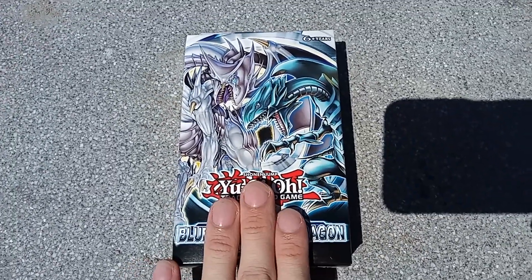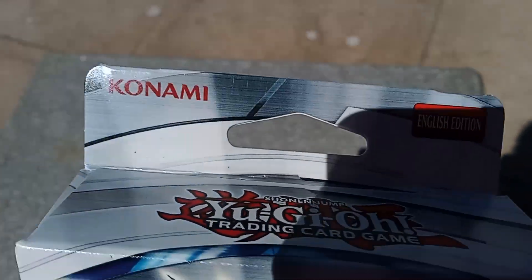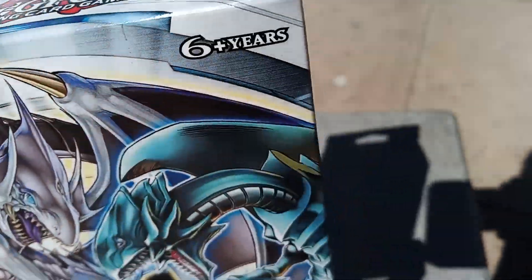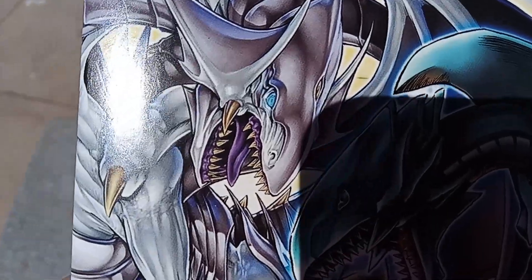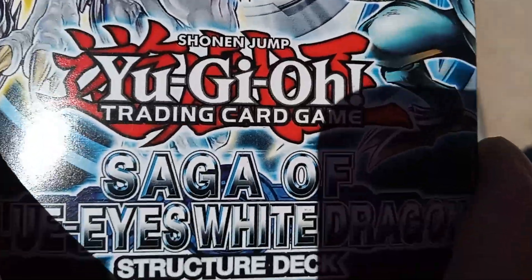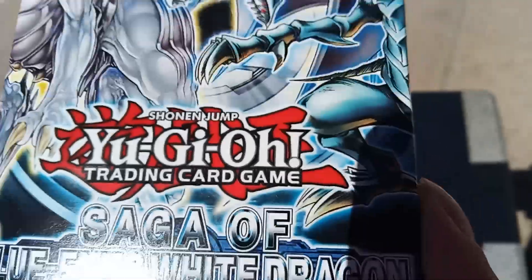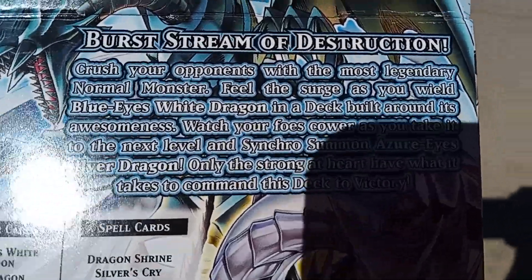So Kaiba kind of gave this to me. Let's take a look at the box. We have here Konami and the logo of Yu-Gi-Oh. We have Blue-Eyes over here, we have Azure-Eyes Silver Dragon, the Yu-Gi-Oh logo, Saga of Blue-Eyes White Dragon and Structure Deck. On the back it says: Fist of Destruction.